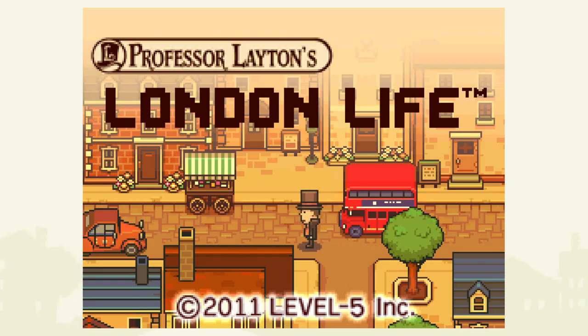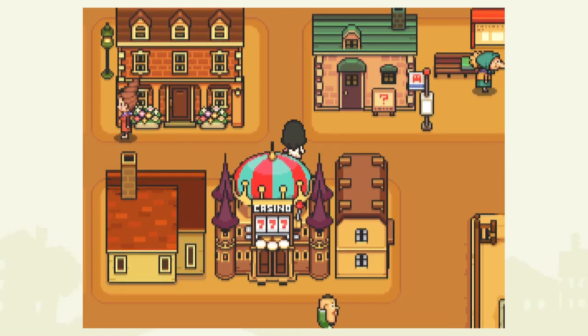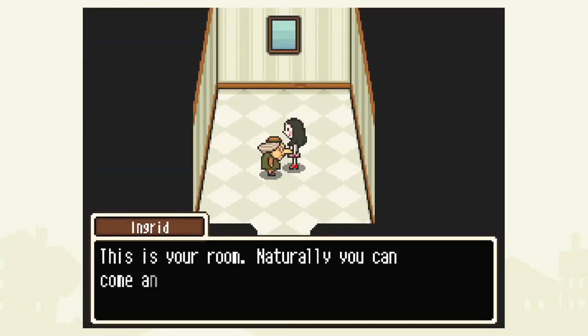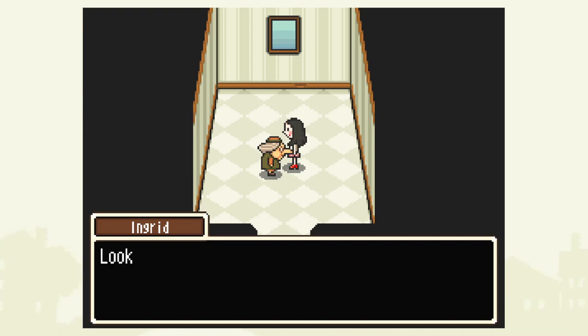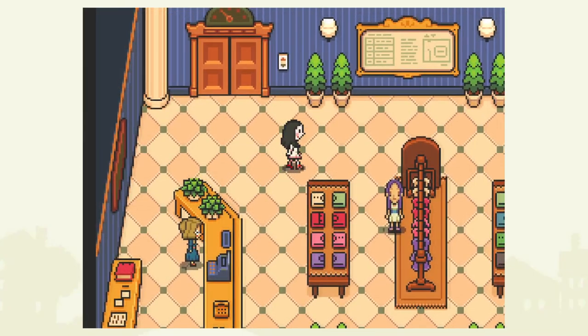It actually has a side game called Professor Layton's London Life, which is sort of like a life sim where you get to make your own character and have your own little apartment that you can customize. It's surprisingly fleshed out for an add-on to an already complete game. It's very cool.